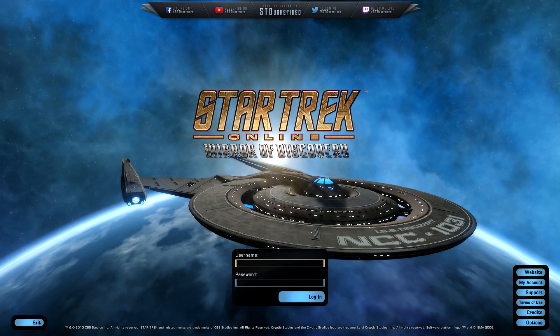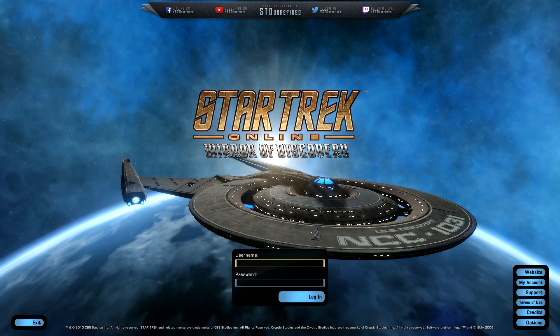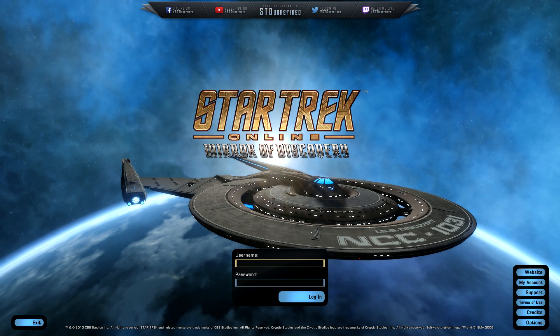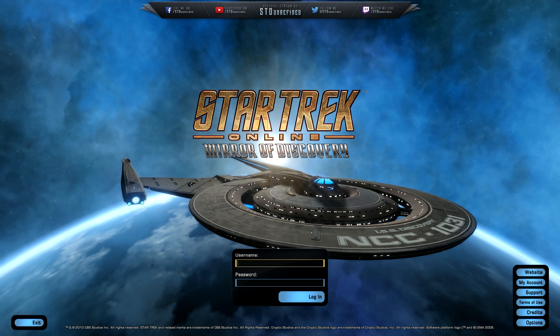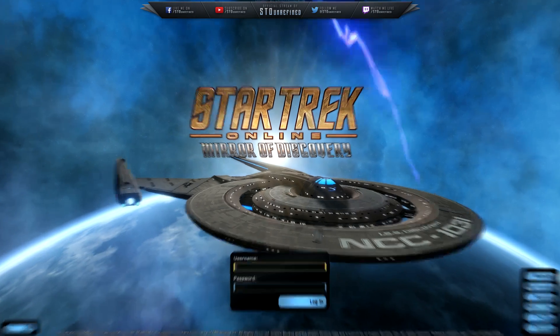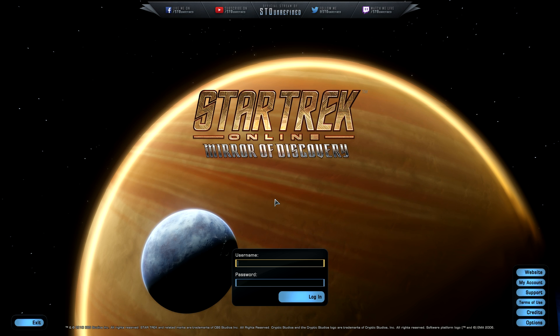Before I stop this video, I also want to show you the normal login screen you get when logging into the game or changing accounts, where you type in your account name and password. This is the normal version as of April 11th. If I switch over to the tribble testing server, we're going to see some kind of new planet with a moon — kind of looks like Saturn with moving textures, like a major storm on the planet.